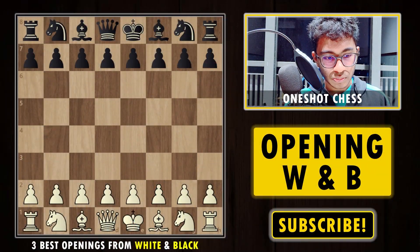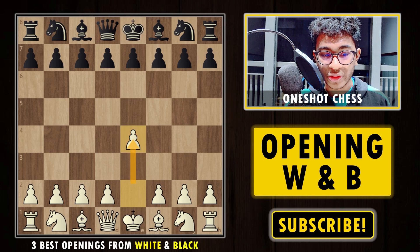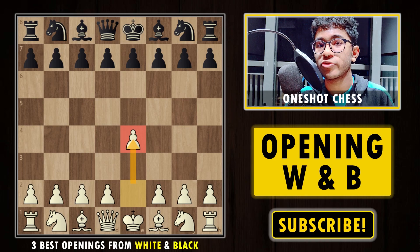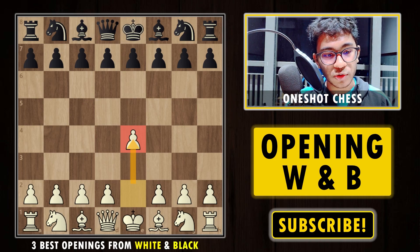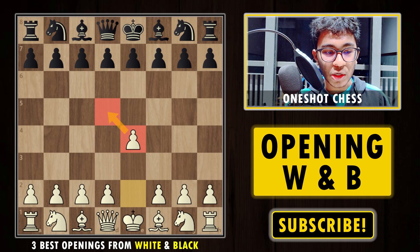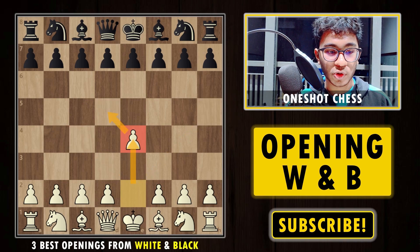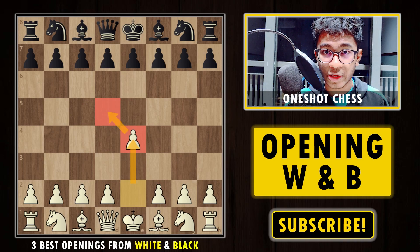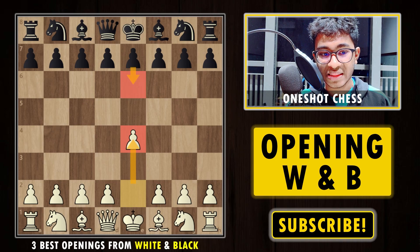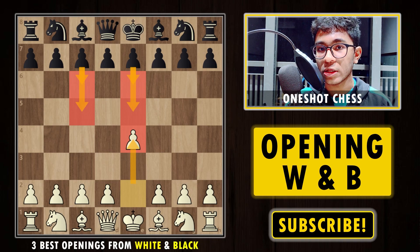From the white side, the first opening I'm going to recommend is 1.e4. This move is played highly at all levels. Even chess coaches will tell you to play 1.e4. The reason is simple: first, it takes control of two center squares; second, it opens up the bishop and the queen. After e4, there are four common replies in 99% of games: e6, e5, c6, and c5.